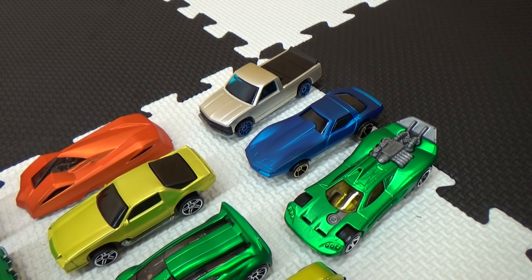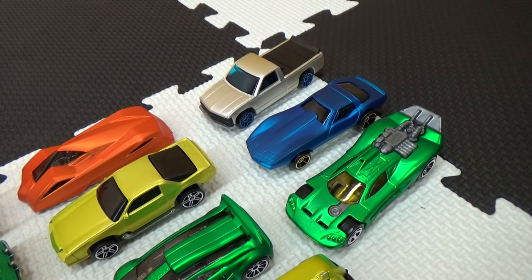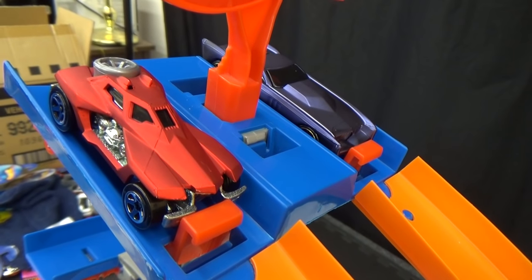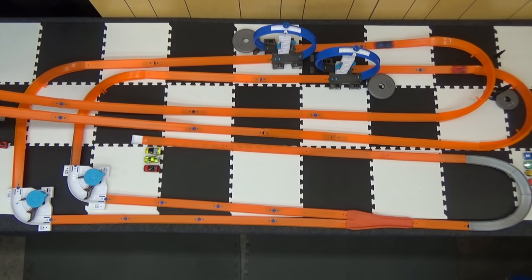After the first race, two real cars were eliminated and one Acceleracers model. Since I have an odd number of cars left, the Ferrari is going to get a bye. That means RD04 is up against the Governor. Set, go! The Governor fans are not going to be happy — he's out. RD04 advances.